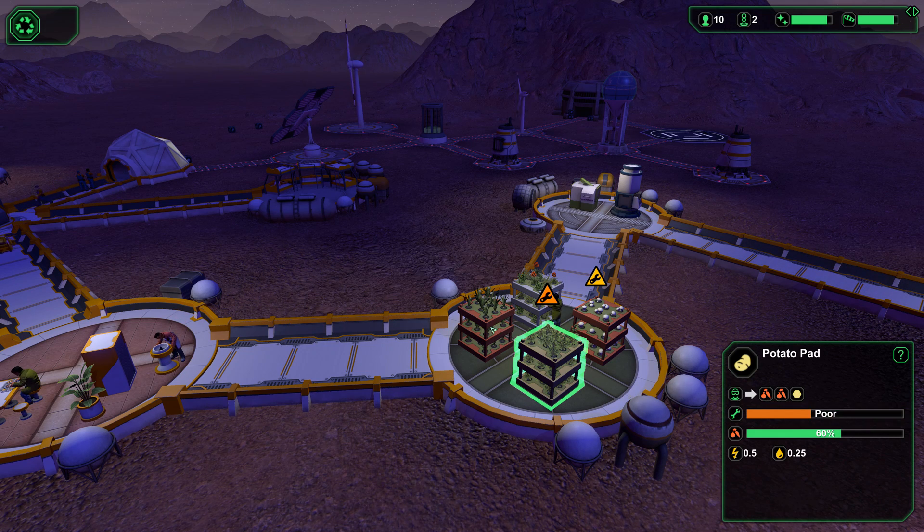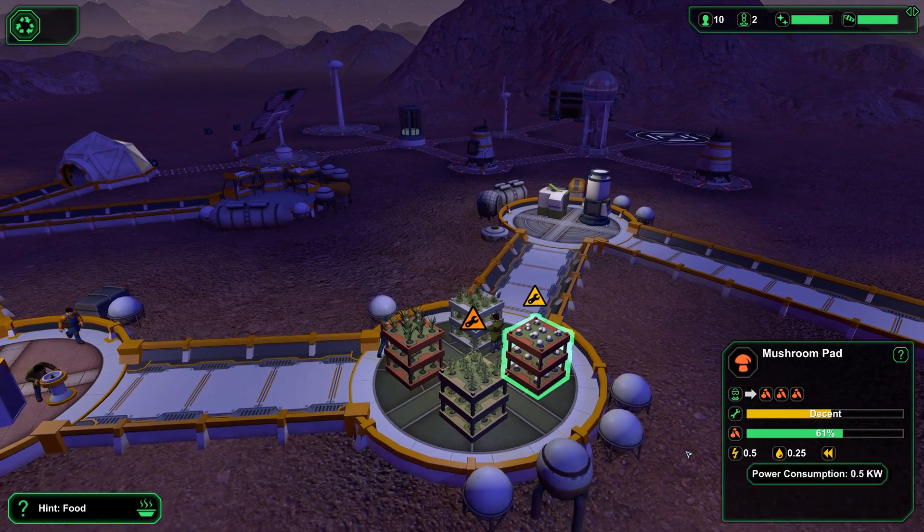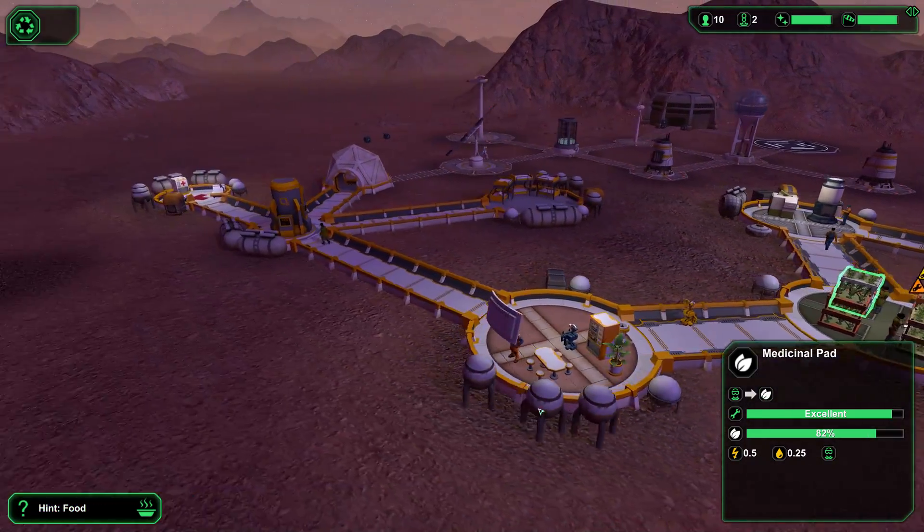So this is producing two vegetables and one starch. This is producing three vegetables. And this is three as well — it just needs less maintenance. Slow production and low maintenance — I get it. This is producing medicinal plants and we've got a ton of that.